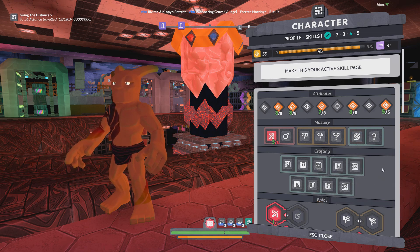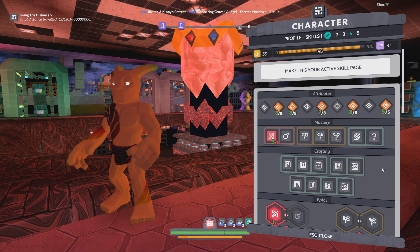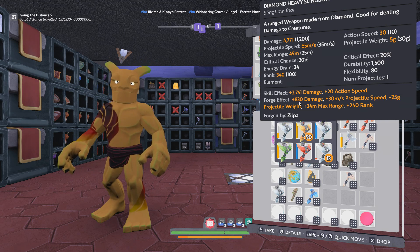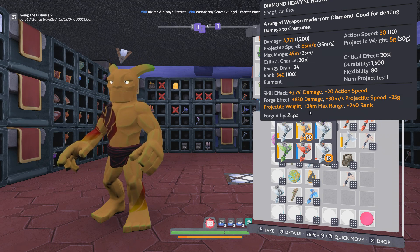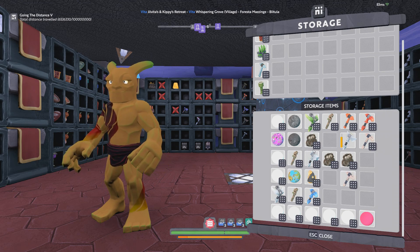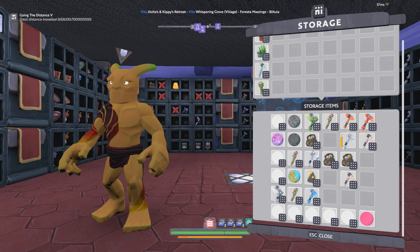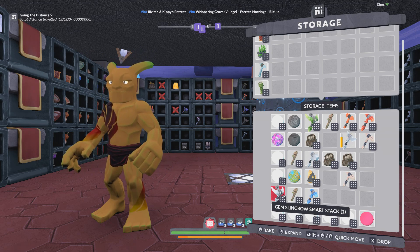Anyway, I think that covers this video pretty well. As far as the gear side of things, naturally you're going to want a sling bow that has extra damage, projectile speed, and maybe even range forged onto it — basically kind of like a sniper rifle. Here's a sling bow I made: it's got an extra 830 damage on it, 30 meters projectile speed, reduced weight which helps it fly straighter, plus 24 meters max range. Basically if I can see something I can hit it with this sling bow. Having sling bow augments can help it do just that much more damage, plus the Charging epic — pretty much unless it's an elemental road runner with the extra HP buff, you're probably going to one-shot your road runner.